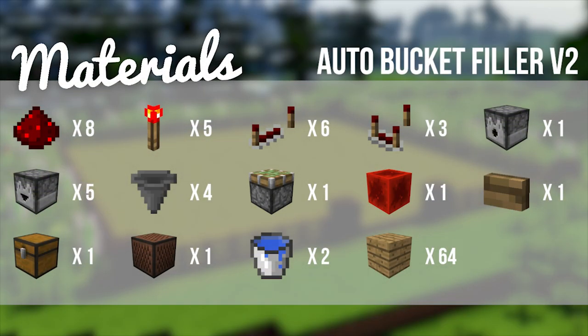So the materials that you are going to need is: eight redstone dust, five redstone torches, six redstone repeaters, three redstone comparators, one dispenser, five droppers, four hoppers, one sticky piston, one block of redstone, one button of your choice — I've just gotten a wooden one — one chest, one note block, two buckets of water, and finally 64 blocks of your choice.